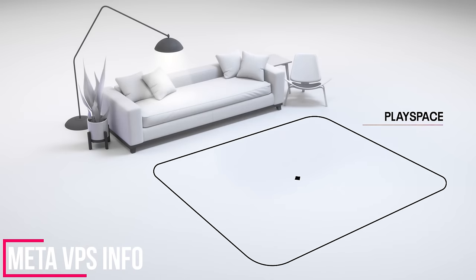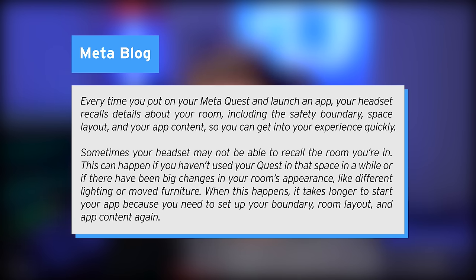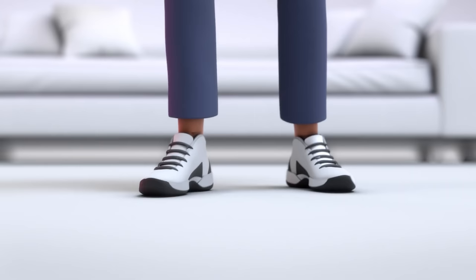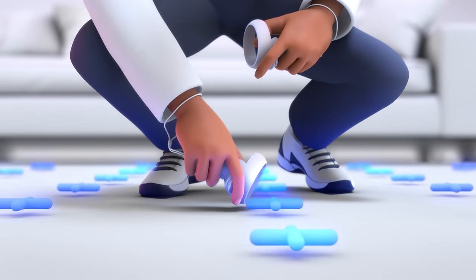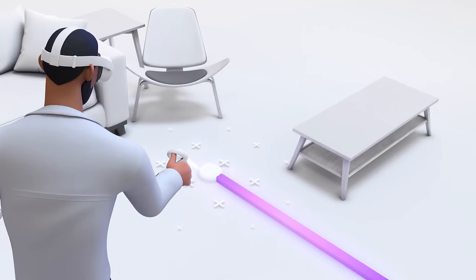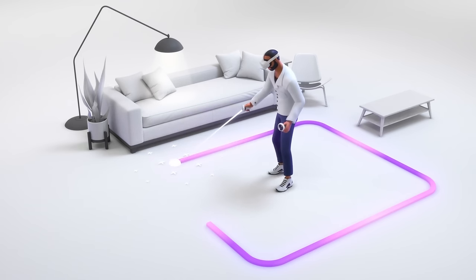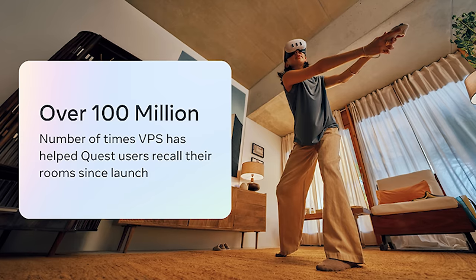Another piece of news is Meta's blog post. Meta has apparently posted some information on their Visual Positioning System, the VPS, and how it has evolved throughout the years. Every time you put on your Meta Quest and launch an app, your headset recalls details about your room, including the safety boundary, space layout, and app content, so you can get into your experience quickly. Those of you that have been with Quest for a while know that this has certainly gone through a lot of updates in the past and has had its hiccups. It's gotten to a point now where it's basically working pretty flawlessly, and this system has helped users recall their spaces over 100 million times since the launch of the Quest.